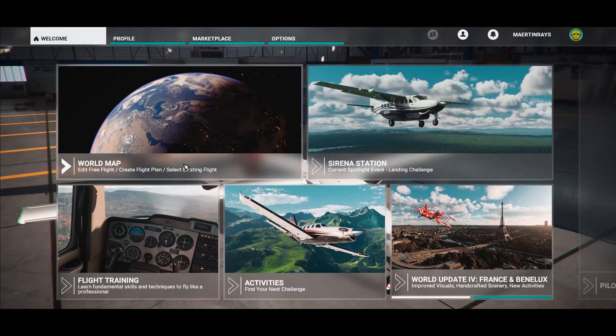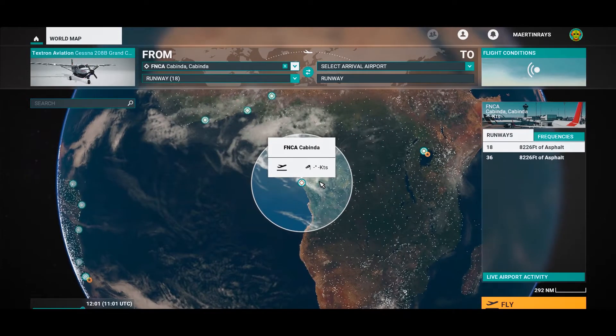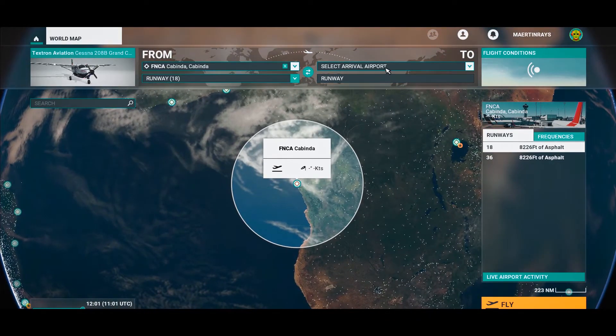Random failures is something that in my opinion has been missing from flight simulator — the built-in failures are pretty primitive and trivial. Everything is set to 35, so I'm not liking my odds. The plan today is a flight from FNCA to FCBB.